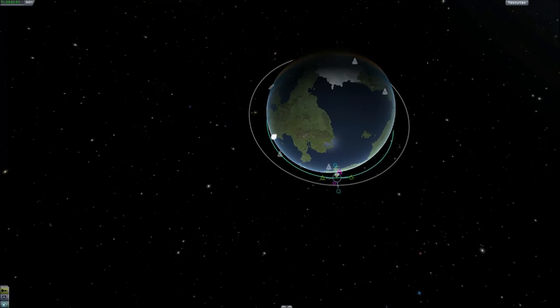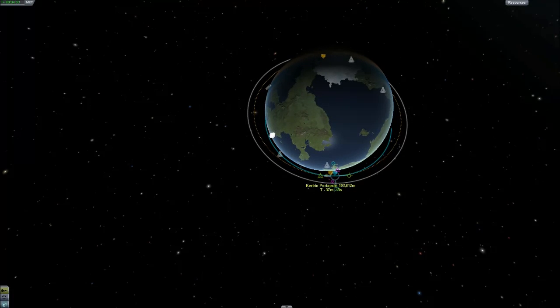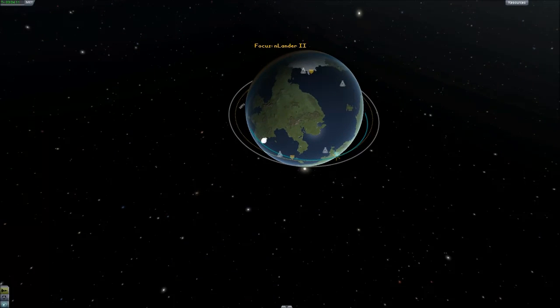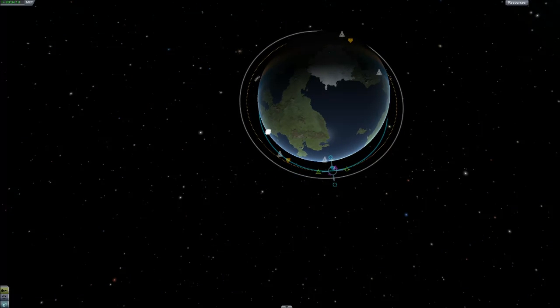So now the top of our launch is at 100,000. If we put a maneuver there and accelerate you'll see we make more of an orbit. We want to get it fairly even. You'll actually notice that the apoapsis and periapsis switch — and when they switch that's around the point where they're the same values. When you see them flip you can stop. So it's 104 and 103 — yeah, that's close enough.